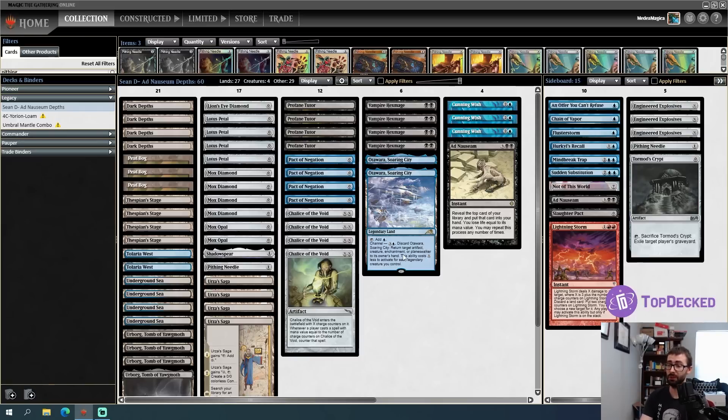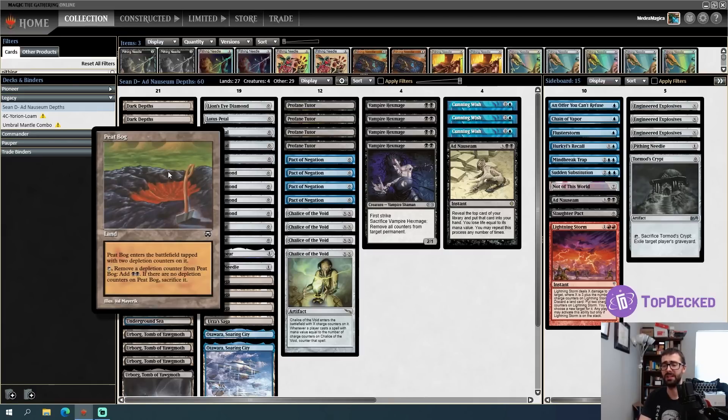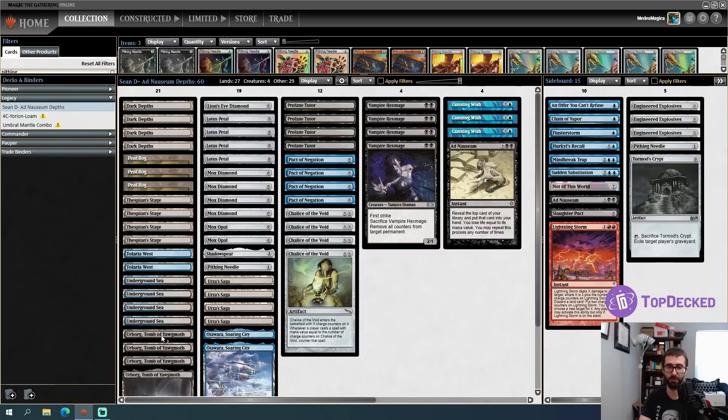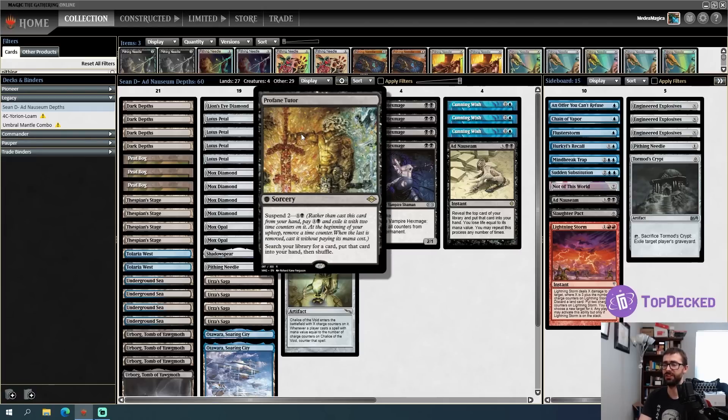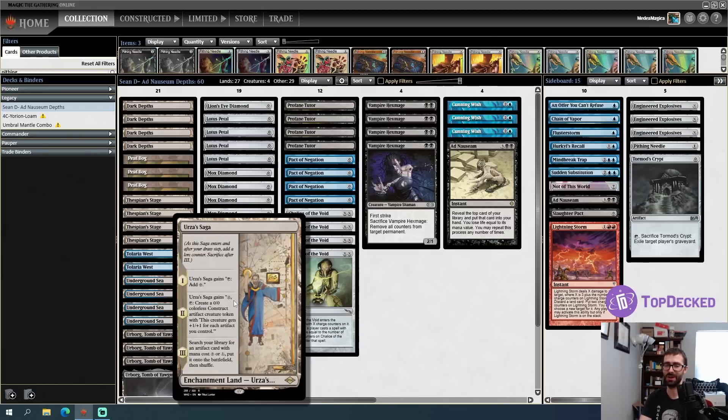Plan B is to draw the entire deck with Ad Nauseum. We have a lot of lands in this deck list. Peat Bog is a way to get a turn two Vampire Hexmage - you can go Peat Bog on one, Dark Depths on two, Vampire Hexmage, done. That works similarly to Urborg. We also have Profane Tutor, which is essentially a Demonic Tutor with Suspend 2, and notably a mana value of zero. We can use it to assemble Dark Depths combo pieces or find Ad Nauseum.